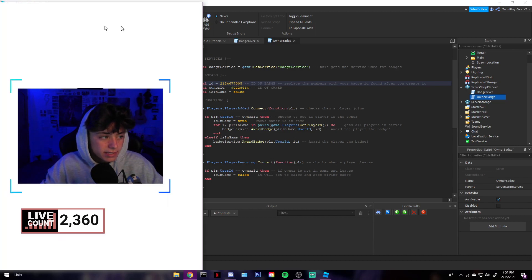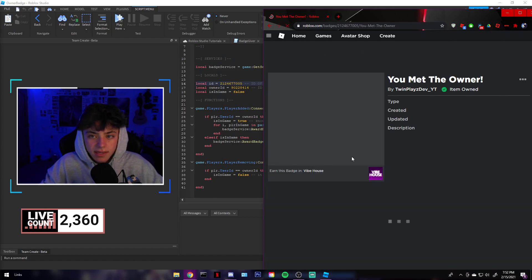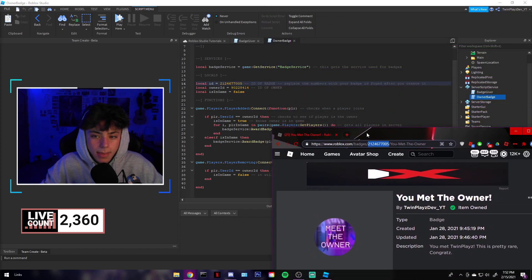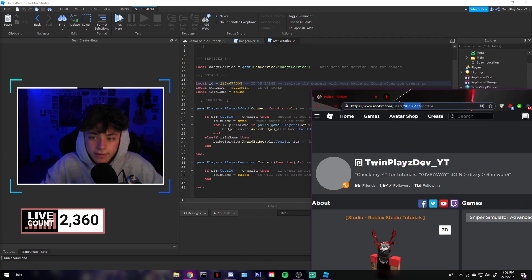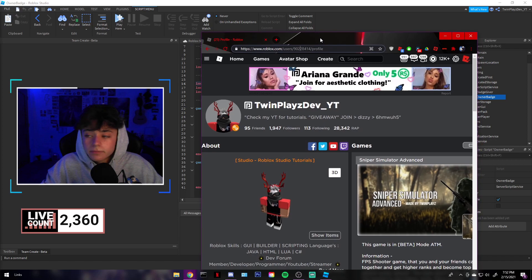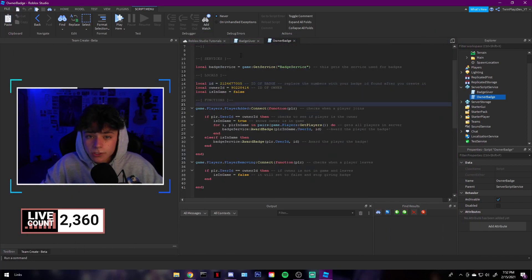Badges look like this — once you make the badge, you're going to grab that nine-digit number right there and put it right here. Then go to Owner ID: go to your Roblox profile and grab that number. That's the owner ID — put that right there. That's all you got to do. Super simple. That's that for the owner badge.